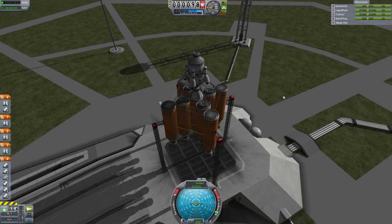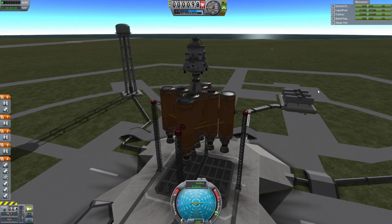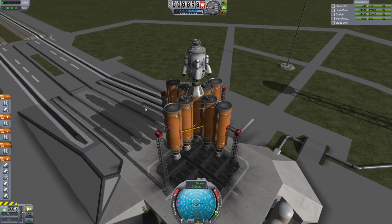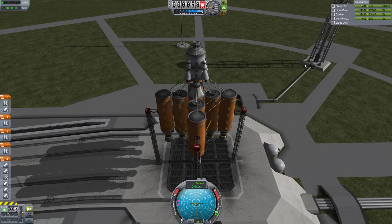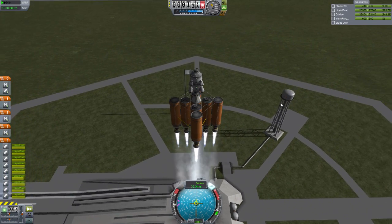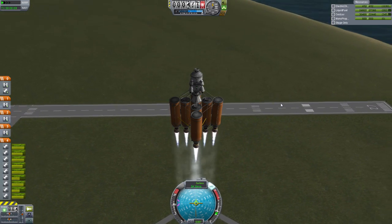Welcome back guys to Kerbal Space Explosion. Our Eve Spectacular is continuing. We only have two more parts left to send, and these two are going to be a little bit easier because they're smaller and more manageable. We've got this guy who is going to be our tug — he's going to take our Eve Lander and push it out of orbit around Eve so that it will fall into Eve on its own with full fuel. This should be much more simple than our last couple of endeavors with our 900-part launches.